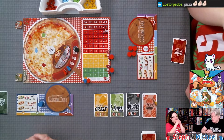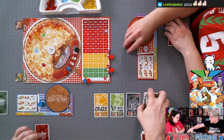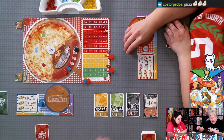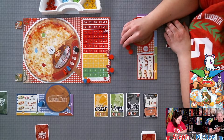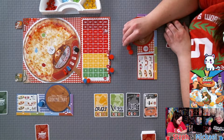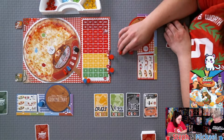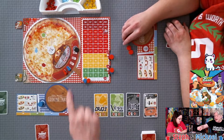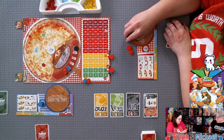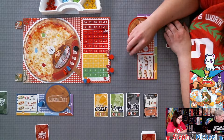We set up turn order and flip the daily mission. It's called 'The Flash' — the first player to finish collecting ingredients in this round will receive a bonus shopping coin, worth one point at the end of the game.